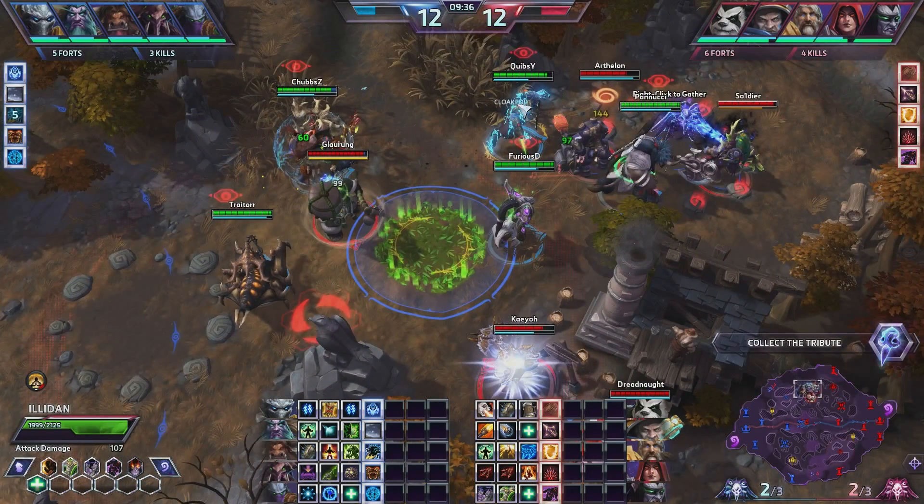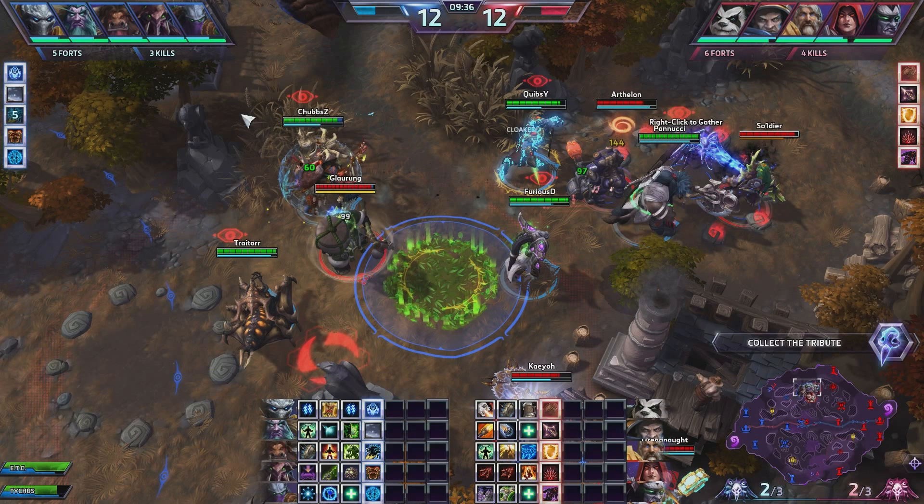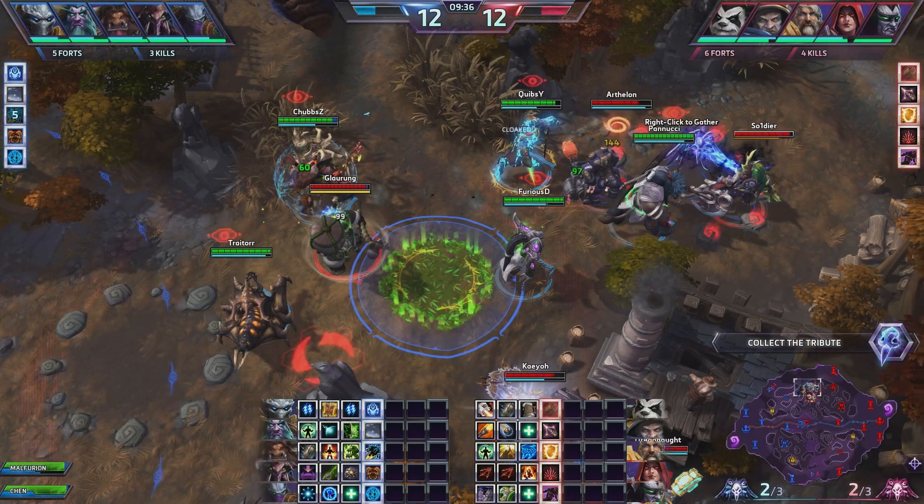My goals for this teamfight are to isolate the focus targets — that's either going to be Traitor or ETC depending on if he overextends. With the keg, I want to try and make it so Malfurion does not get value out of his Tranquility, and you'll see me do that while isolating Pernucci in this teamfight.